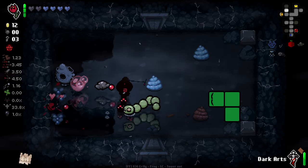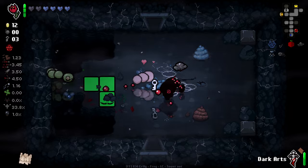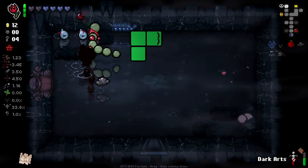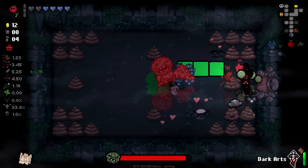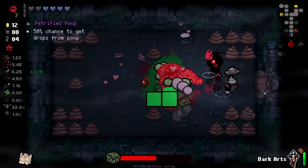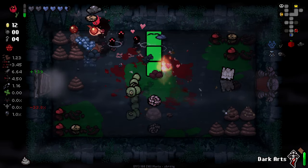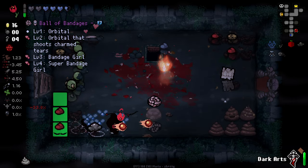Still no bomb unfortunately. Secret room could also be right there to be honest — that makes a lot of sense. Do I want to go straight for the boss here? None of those guys got a chance to jump on me there. Got a soul heart from him there, and Ball of Bandages — which again, with Dark Arts, is good. Not great, but good.